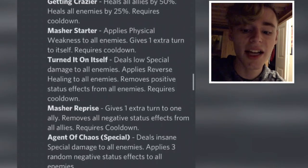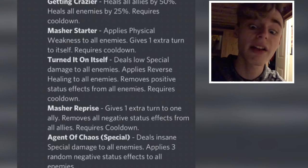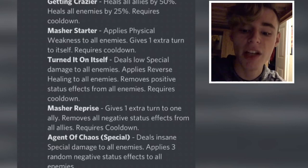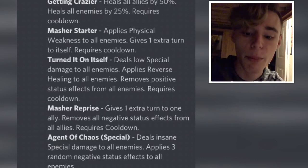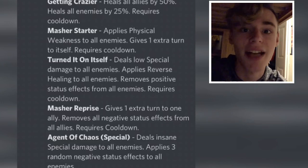The next one is Turned on Itself: deals low special damage to all enemies, applies reverse healing to all enemies, removes positive status effects from all enemies, requires cooldown. That is a very good move — that is going to be your move to get reverse healing on every enemy. You're going to use that first, and then start using life regeneration and the 50% heal to the enemies.